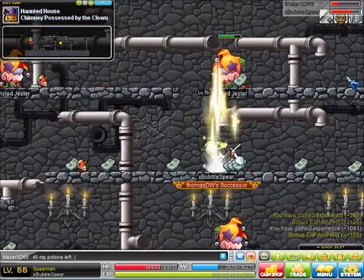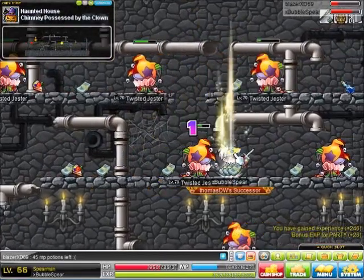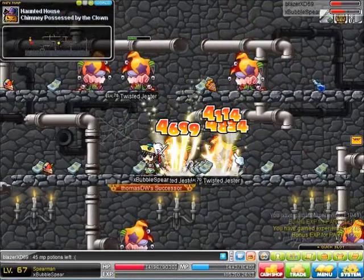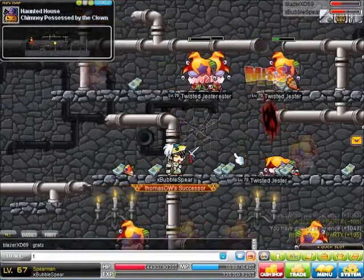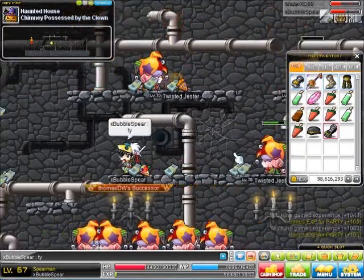If you can't train at them, train at Trojans to get a high enough level. Quick EXP here — as you can see. You do require a few hits to kill them; they have around 50k HP. Quick EXP overall. I just leveled up to level 67 here.